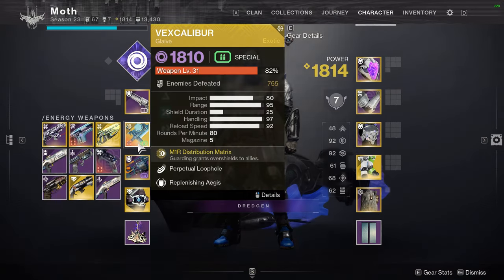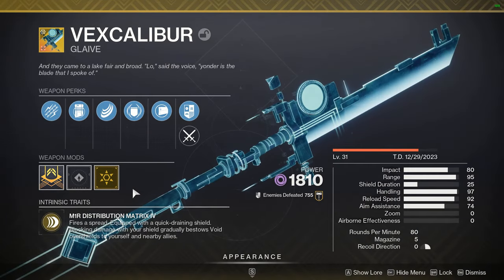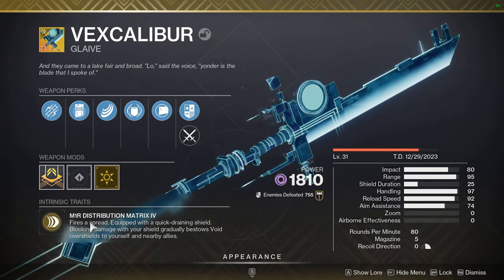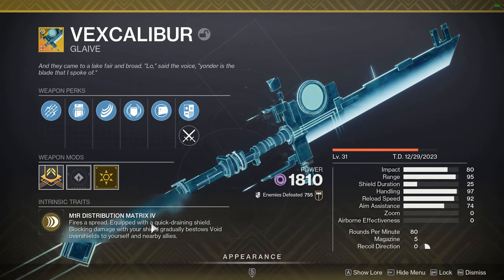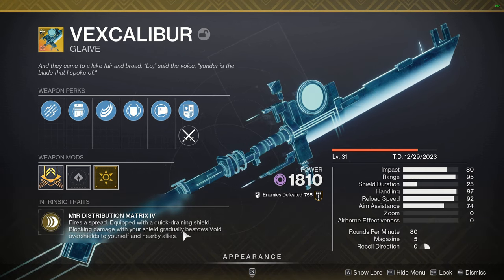I wasn't exactly sure what this exotic did until I got it. It does, I think, a little bit more damage than a normal glaive, and it says a quote-unquote quick-draining shield. It doesn't feel like it, to be perfectly honest. It really doesn't. But here's the interesting part: blocking damage with your shield gradually bestows void overshield to yourself and nearby allies.